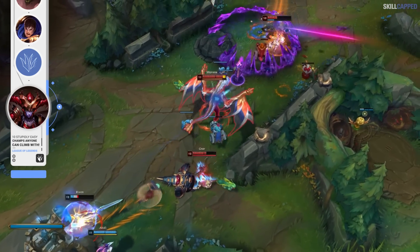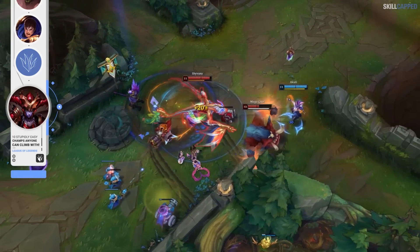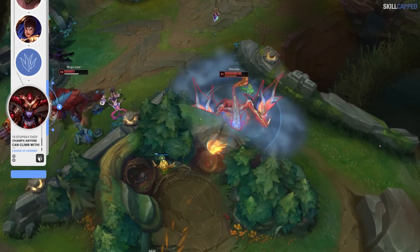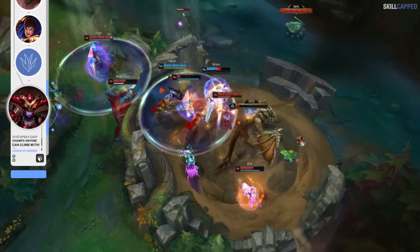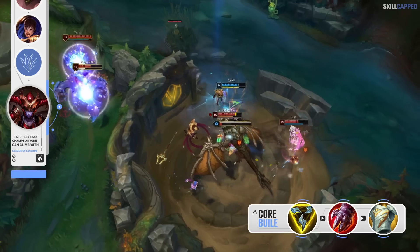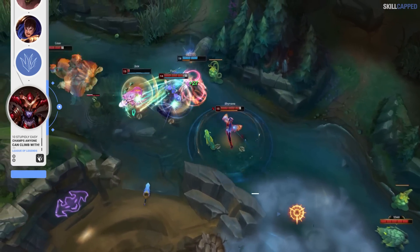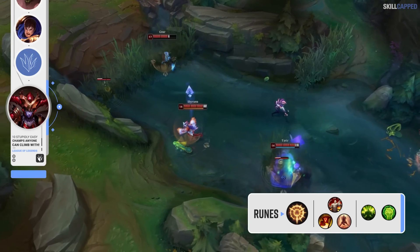At level 6, especially if you are a level up on the enemy jungler, you can look to force plays way more aggressively. Specifically in the lower ranks, players just aren't going to have as much awareness around objective timers. This bodes amazingly for Shyvana because the more dragons she takes, the stronger she becomes due to her passive. The core build on Shyvana is a Trinity Force rush into Skarl's Gauge second and Sunstone Plate third, with Press the Attack as the keystone rune with Triumph, Tenacity, and Last Stand. Run Conditioning and Unflinching for secondaries.